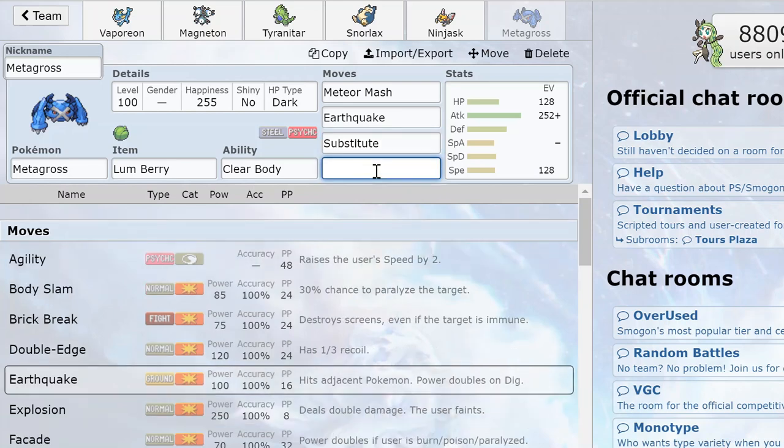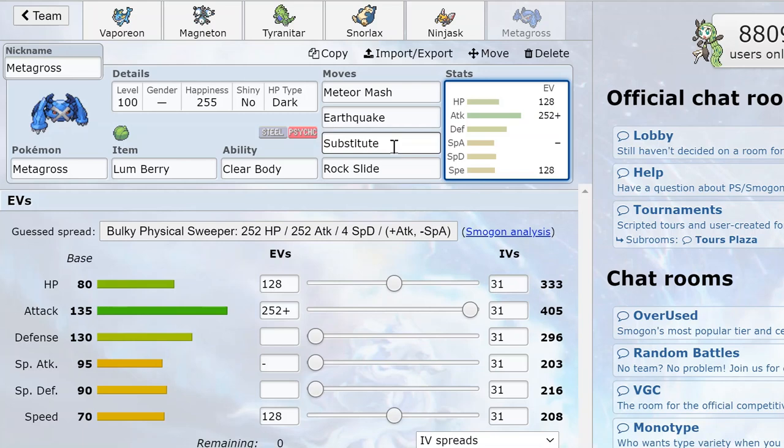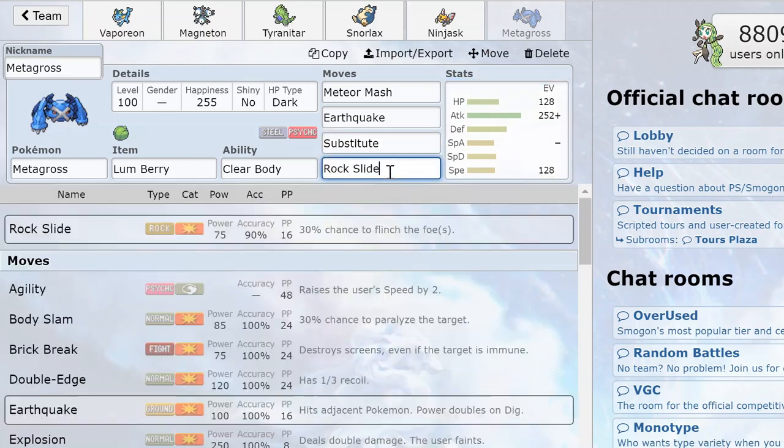Because this is a sweeper Metagross, I'm giving it Rock Slide, which helps beat Zapdos and Moltres and is also a more accurate move than Meteor Mash. Accuracy basically counts — you don't want your sweep ruined by having to hit two Flying-types, and that compounds to an accuracy of about 80% with Rock Slide. Metagross itself is bulky enough to survive a hit, and Substitute helps prevent status from really affecting it.